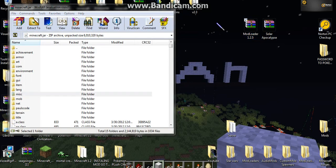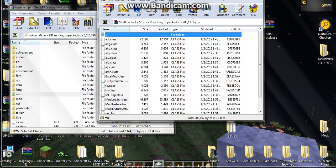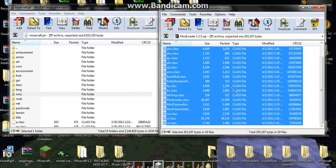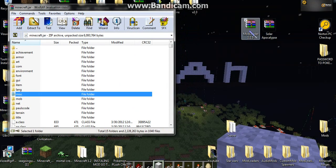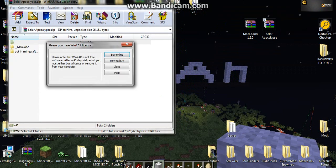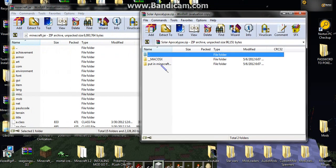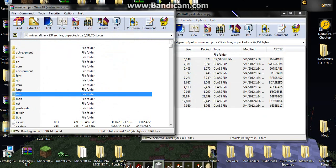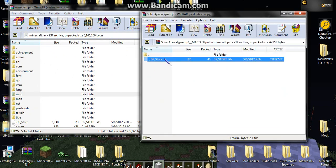Do ModLoader first, not Solar Apocalypse first — do this one first. Drag all the files and put them in there, then open Solar Apocalypse and put all of those in there too.